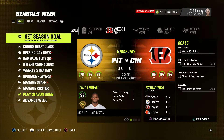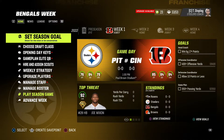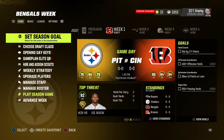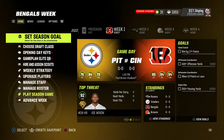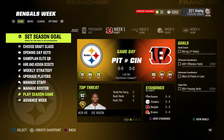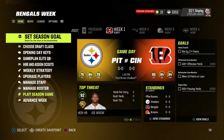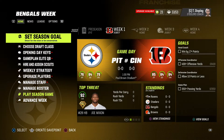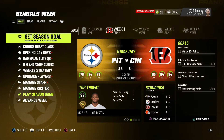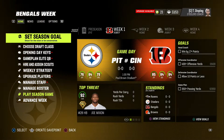Here's something I didn't mention earlier — we are going to be force-simming the first three weeks so we can match our actual record. The first game that's going to be played in this franchise is going to be week four against the Jets. I am going to force-win week one, force-lose week two, and force-lose week three. They beat the Bengals in real life and lost to the Pats and the Browns.